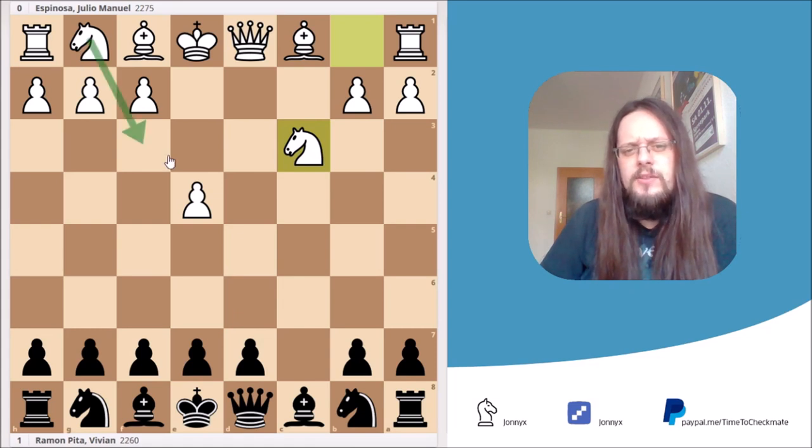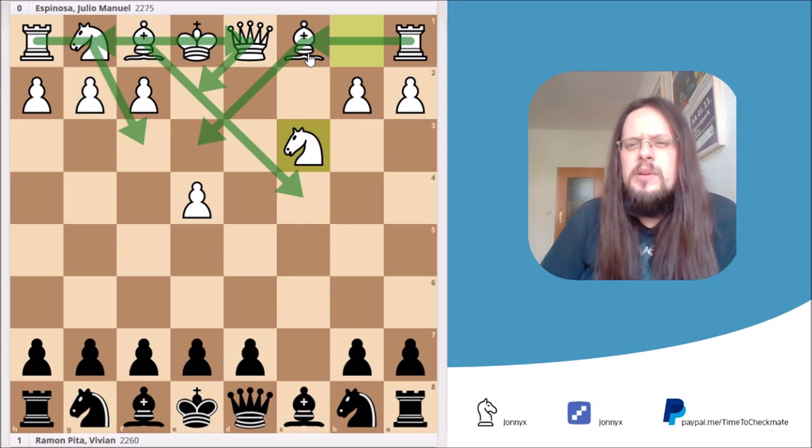White wants to play Nf3, Bc4, castling, Qe2, Rd1, Bxe3, and Rc1. The Siberian Trap uses the fact that White has this somewhat fixed setup. And if White isn't careful, he can get trapped. In the game, Black played the move Nc6 and White stuck to the plan: Nf3, e6, Bc4, Qc7.